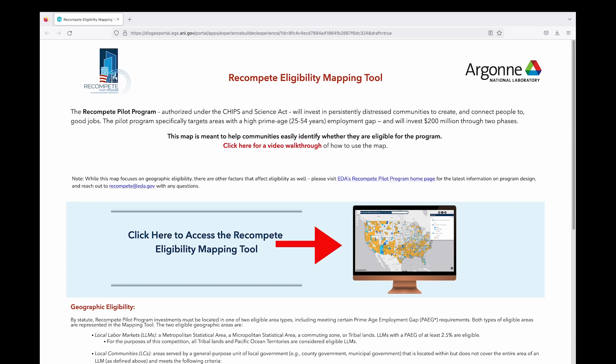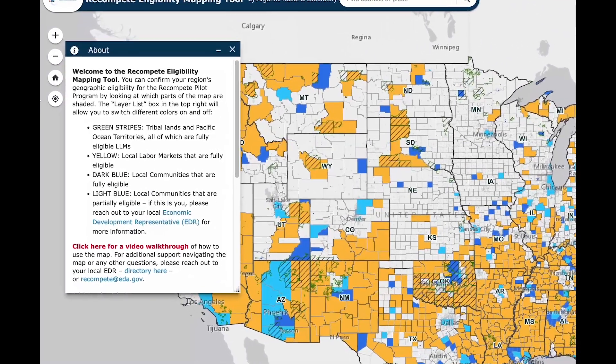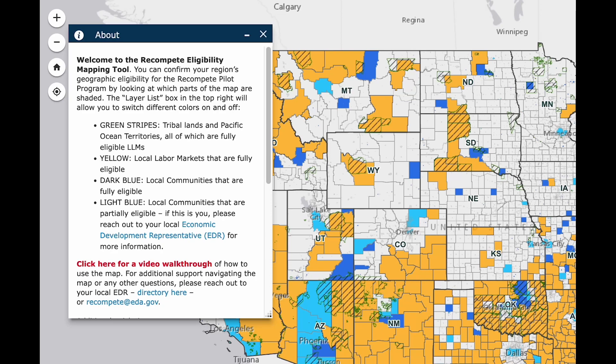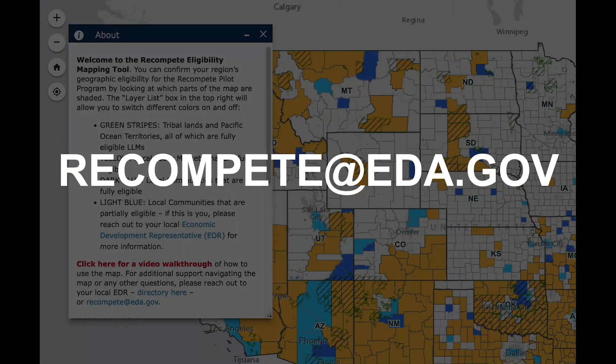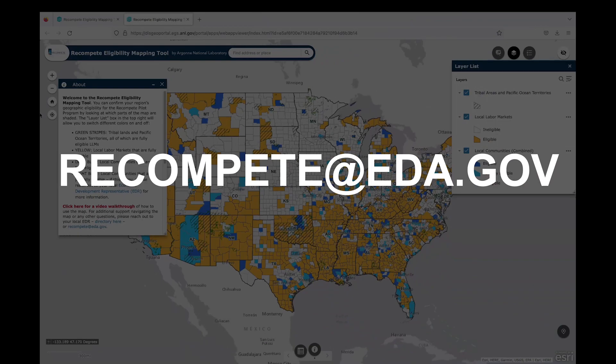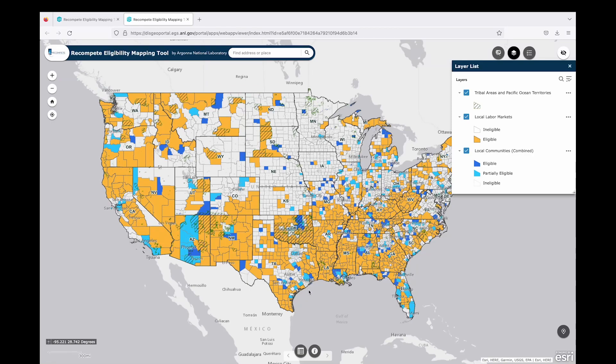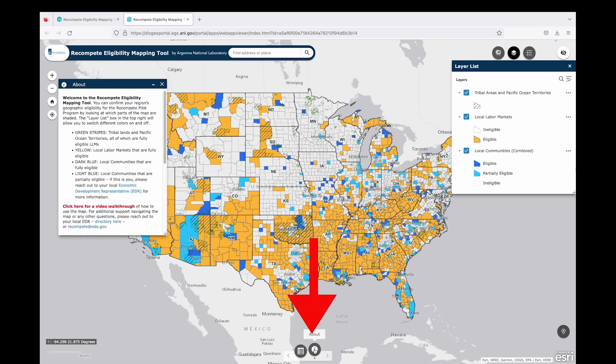First, to launch the map, click here. There will be a pop-up box on the left that explains what the map displays. Applicants to the Re-Compete Pilot Program will need to generate and submit a report from this tool as part of their application. If you are applying, once the application is open, please see EDA's Re-Compete website for instructions on how to run a report. Click on the X to close the About pop-up box.